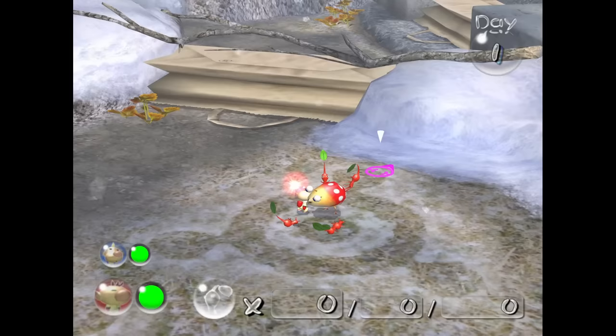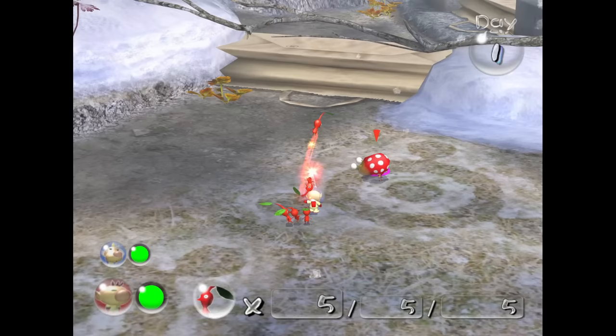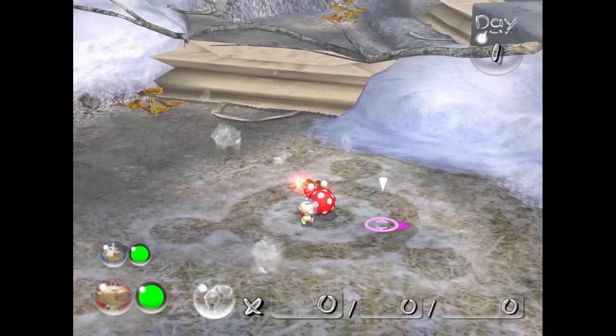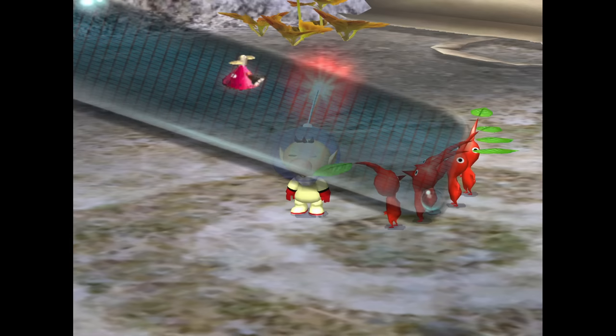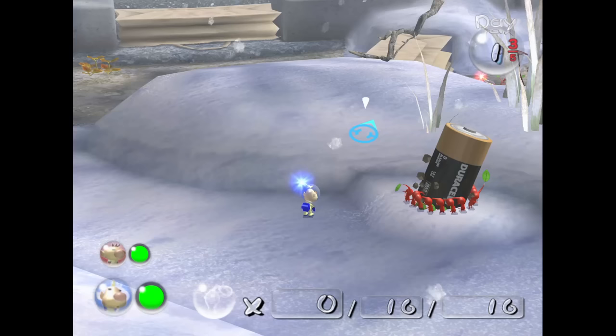Right off the bat, the game wants you to use the Whistle so you can call the red Pikmin and use them to kill this Dwarf Bulborb. There is no way you can get around this - you can't do damage to it and it can't do damage to the Pikmin. It's basically a cutscene, and I won't be counting it as a Whistle use because the game is forcing you to do it.